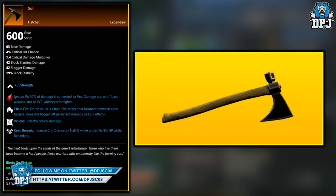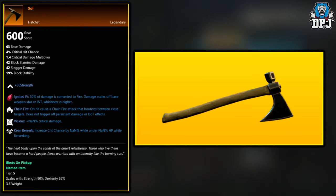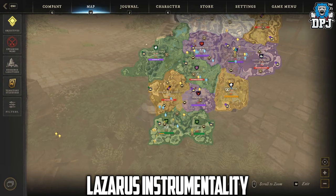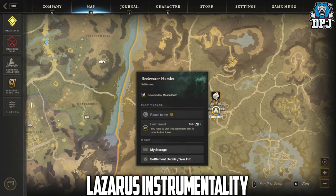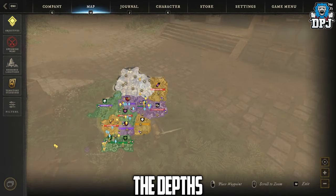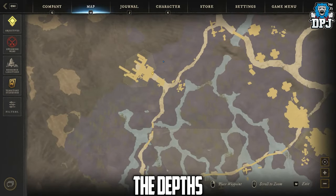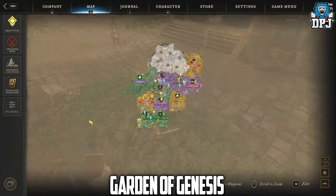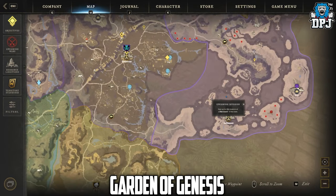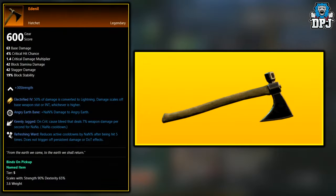Next up, we have The Soul — this legendary hatchet is exclusive to enemies within the endgame expeditions. The Lazarus Instrumentality, the Garden of Genesis, and the Depths are where this will be found. Same goes for the next one, the Edenil — this is also an endgame reward from those same endgame expeditions: the Lazarus Instrumentality, the Garden of Genesis, and the Depths.